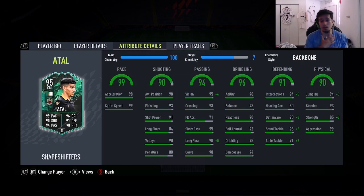The chemistry style I'm giving this card is the Backbone. You max out the vision and long pass, but the main thing is you max out the defending stats and add a bit of strength — he already has 85 strength and 99 aggression. You don't need to touch the pace since it's already maxed, keeping 98 agility and 98 balance. This is the best possible chemistry style in my opinion.